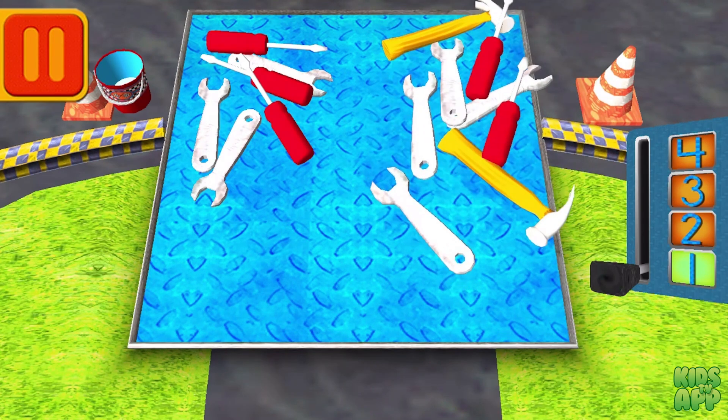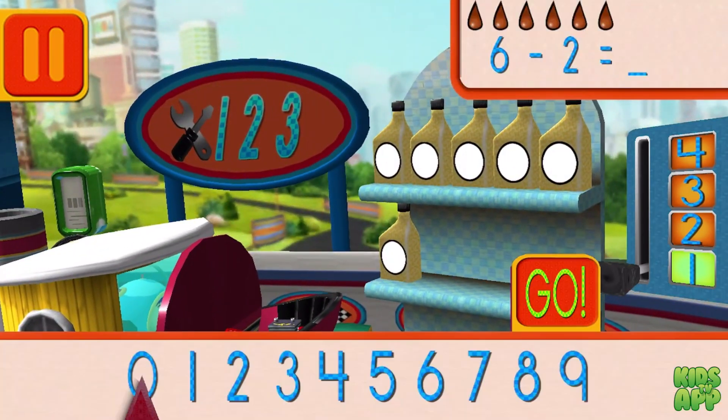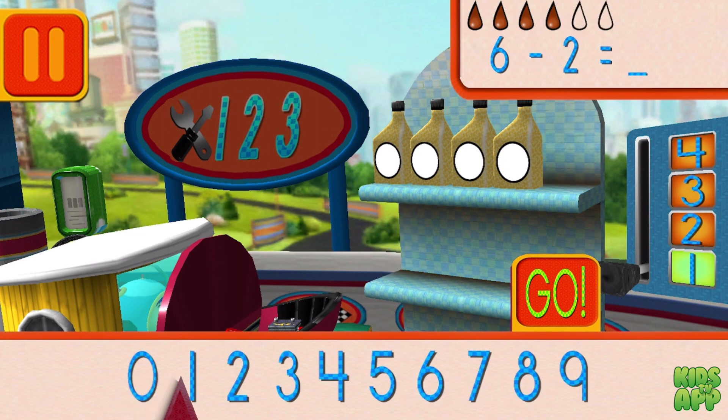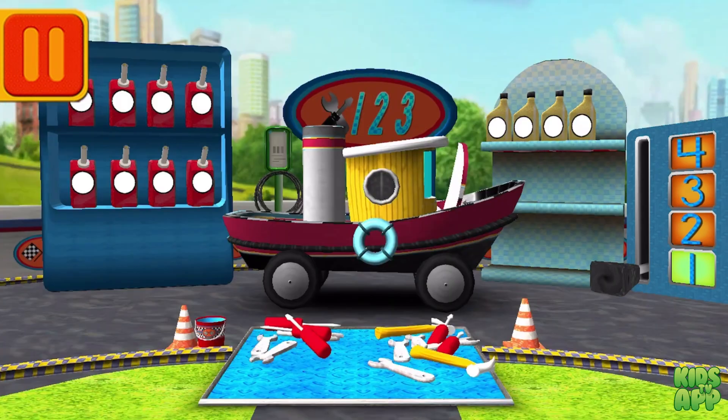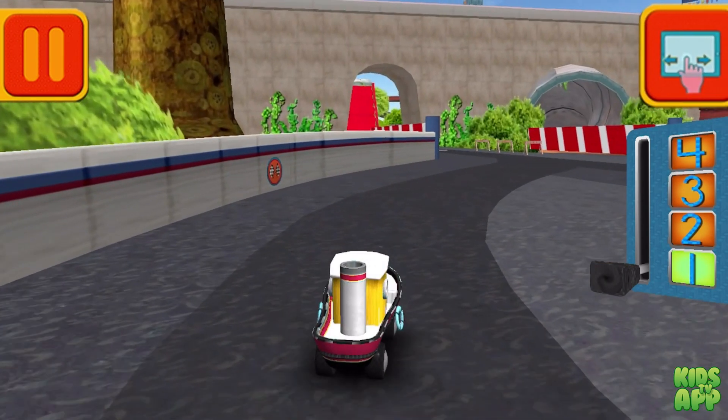Good. Next, we had six cans of oil and used two. How many cans of oil do we have left? Drag the arrow to the total number of cans and press go. Terrific! Back to the track.